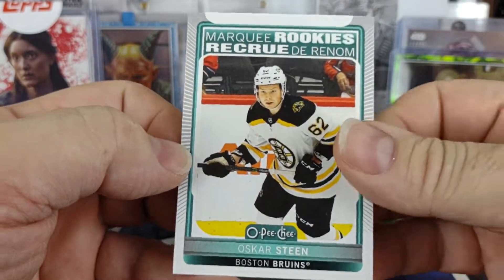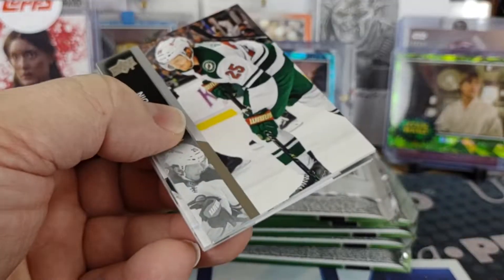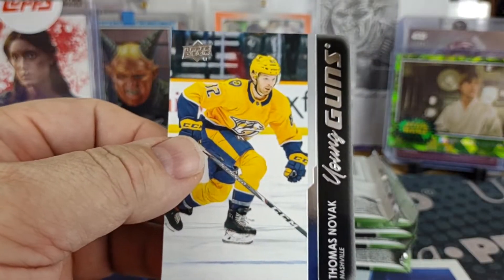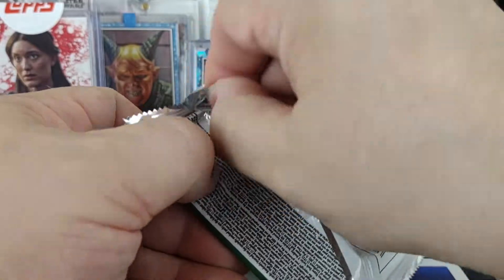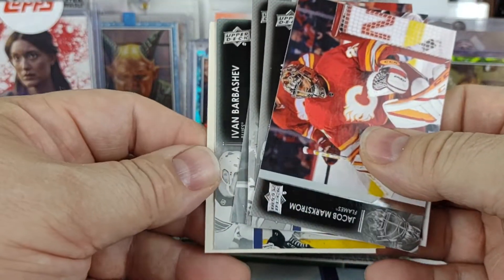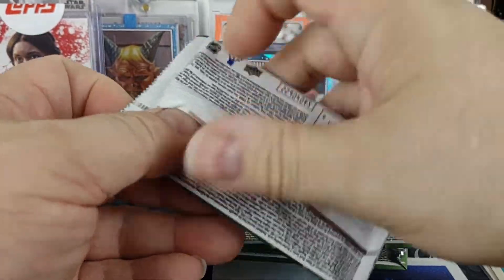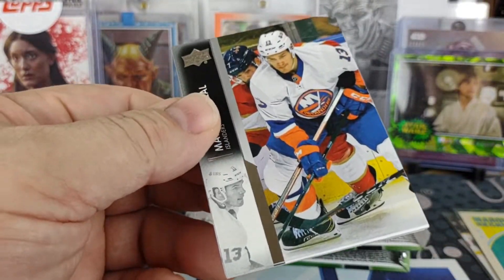On the first pack we get the Oscar Steen Marquee Rookie from regular OPG. They also have retro cards in these. Here's our first young gun — it's Nashville, Thomas Novak. That's at least a good sign to have a young gun in the first couple packs. Looks like we also get a retro of Lucas Raymond.